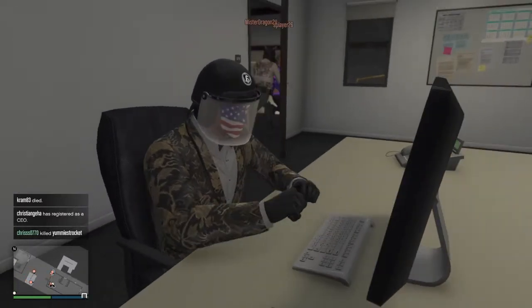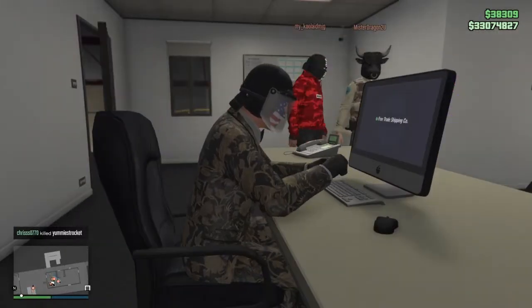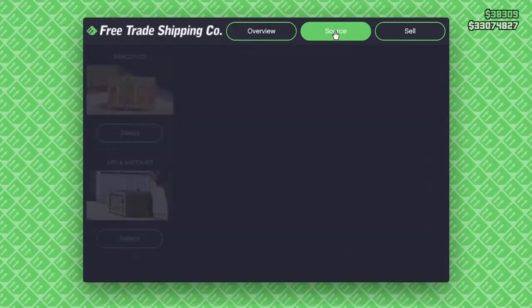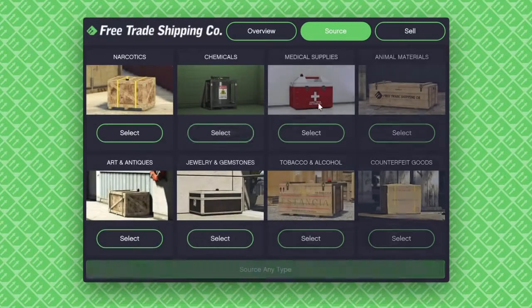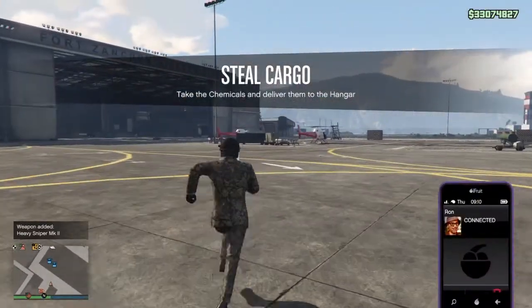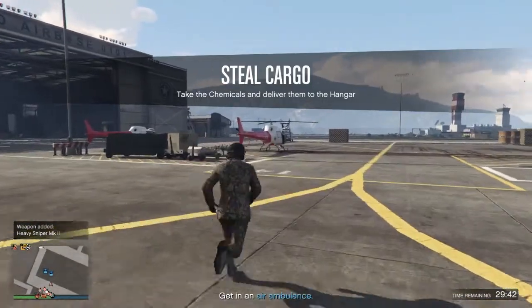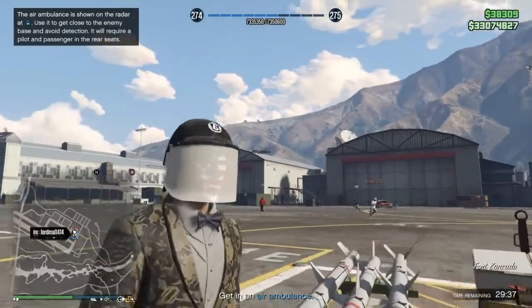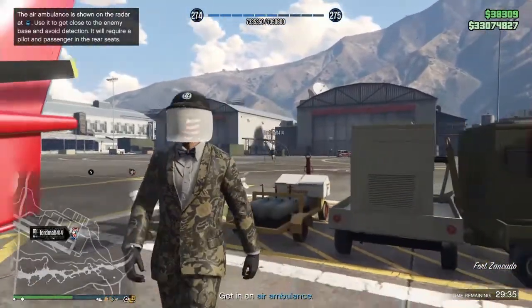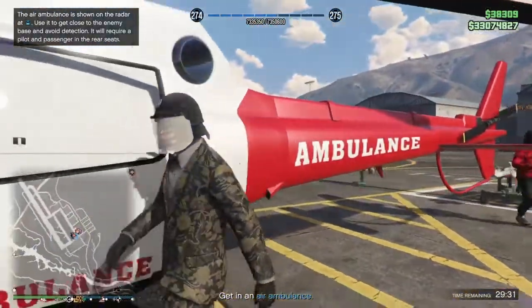We're gonna source either chemicals or cocaine — pharmaceutical chemicals and cocaine narcotics. Those are the three you should be sourcing, but you should only be sourcing one of them at a time. Once you're done with a mission, you're gonna need at least four people in your association so you get the maximum amount of crates per mission.